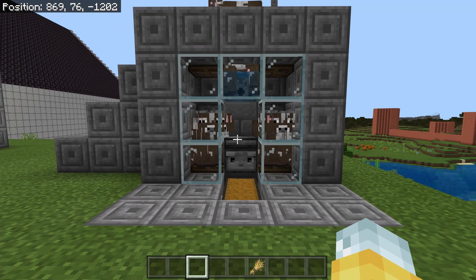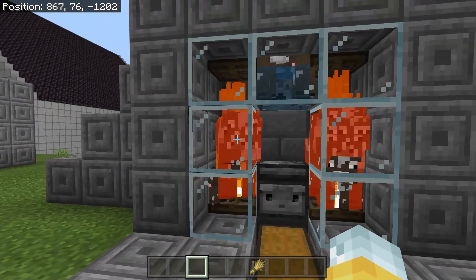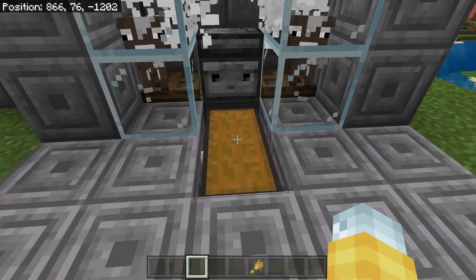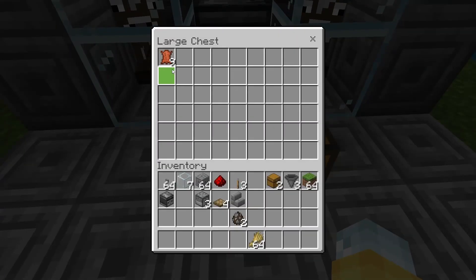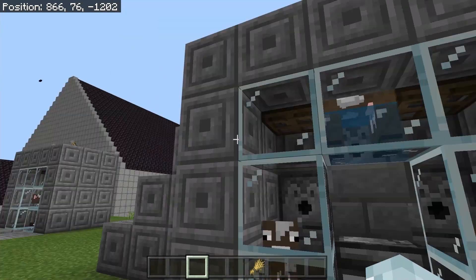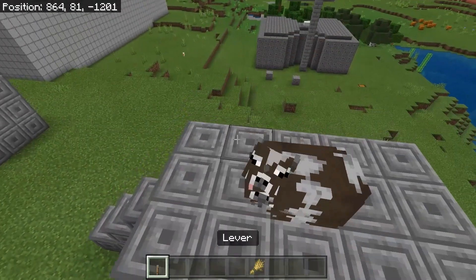Let's see what happens now that all the cows are in. You have to wait a bit for them to grow up, but once they're grown you can activate the lava buckets and it'll kill all the grown cows, giving you an unlimited amount of leather and cooked beef for your Minecraft world. This is a super efficient, super easy farm.